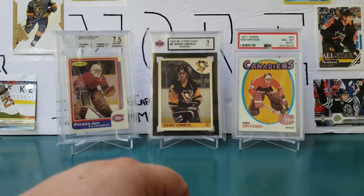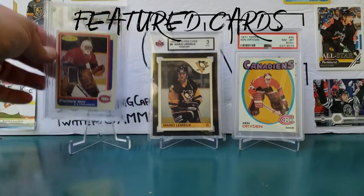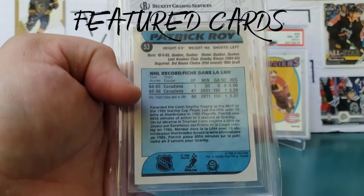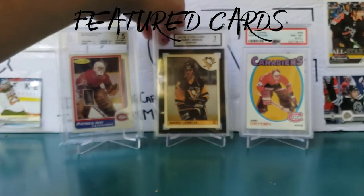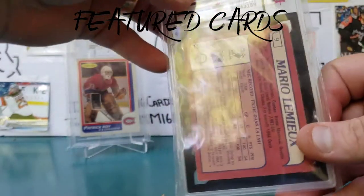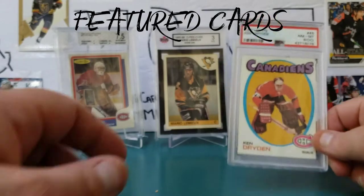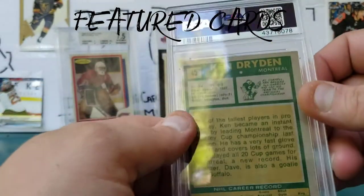Today's featured cards are: this Patrick Roy graded BGS 7.5 rookie card, this Mario Lemieux KSA graded 3 rookie card, and the Topps Ken Dryden graded PSA 8 rookie card.